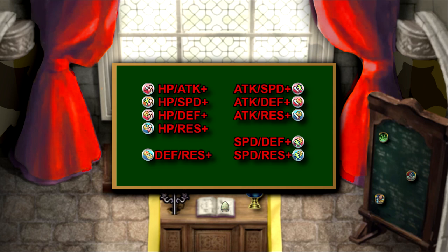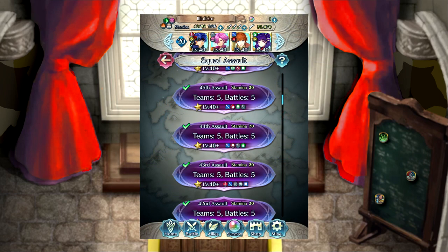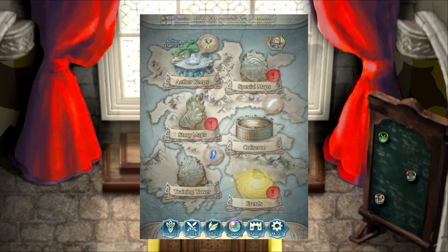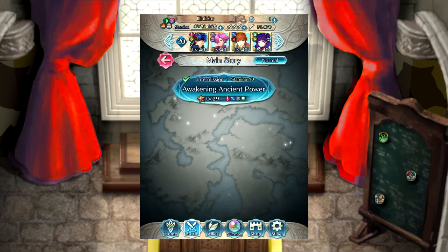These seals are called Squad Ace Seals. The third method for obtaining Sacred Seals is by completing chapter 13 of the main story and completing the intermission to unlock the Sacred Seal Forge. This can also be used to upgrade seals you get from other methods into two more powerful forms.